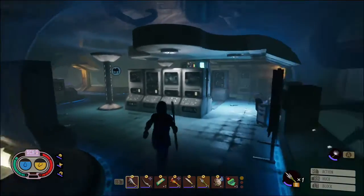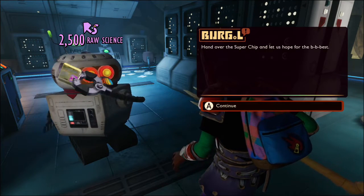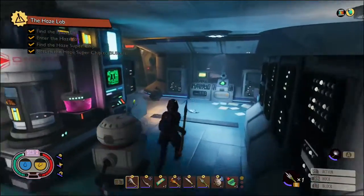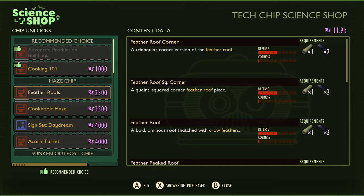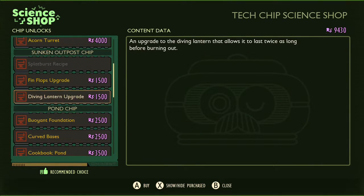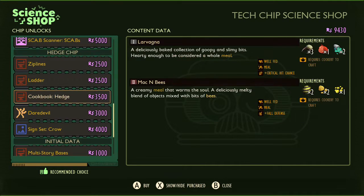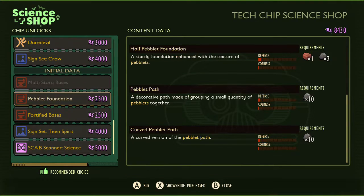Let's head to Burgle to give him the super chip that we picked up — 2500 raw science for that. Let's see what it's unlocked: advanced production buildings, which unlocks the oven recipe — we definitely want that. We also got feather roofs, cookbook, haze sign set, daydream, and acorn turret. I'll take the splat burst recipe and the multi-story bases as well — it's only a thousand and it lets us build stairs and things. It's really quite useful; I should have bought it sooner.